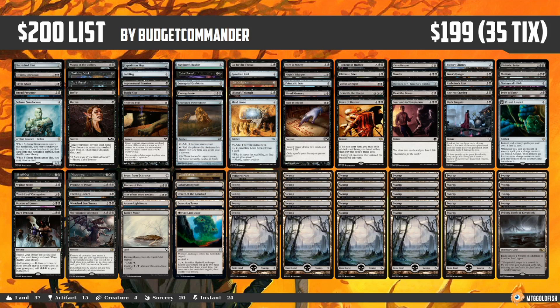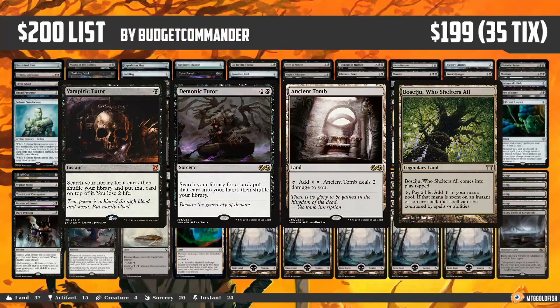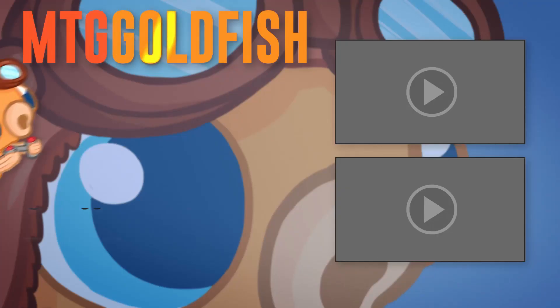For ramp, since we're running a mono black deck, we can take advantage of Black's powerful mana doublers that scale based on the number of swamps we control. Cabal Coffers, Crypt Ghast, Magus of the Coffers, and Caged Sun are all ways we can double the mana output of our swamps. Since the power of our mana doublers scales with the number of swamps we have, land ramp cards that put an additional swamp into play work very well here. Wayfarer's Bauble, Burnished Hart, Solemn Simulacrum, and Sword of the Animist all ramp us with swamps, which fuel our mana doublers.